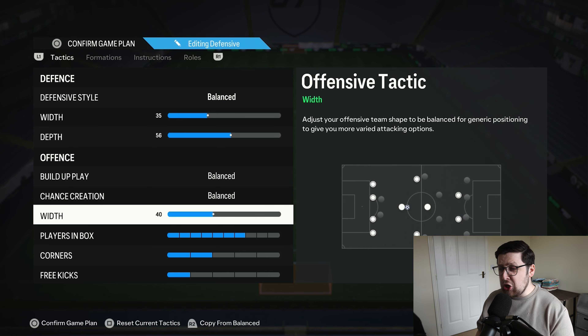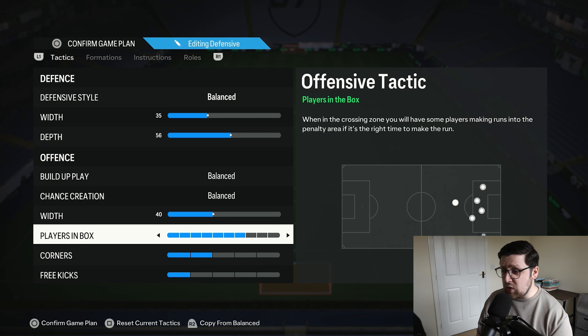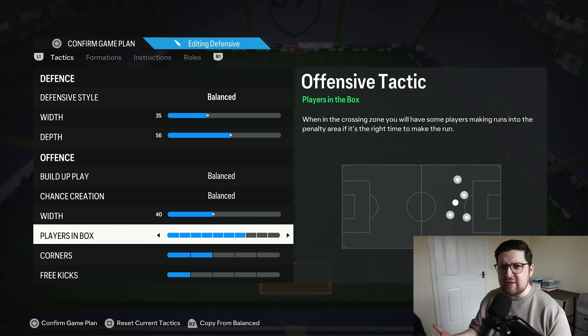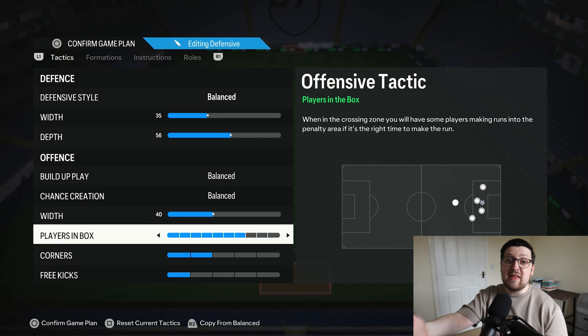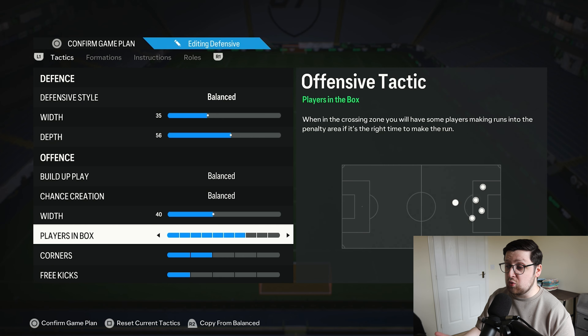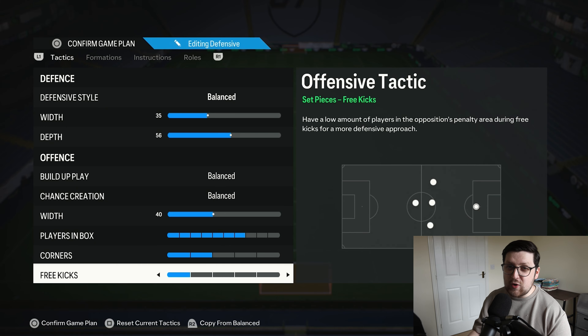Offensive width is 40. You get a lot of people in the attack in this formation, and making it a bit more compact made room for overlap and just played better. Players in the box is seven — quite aggressive, but it lends to this formation. I tried lower, but higher seems to work really well, as it does in the pro build with the standard 4411. Seven is a really safe spot with this one.